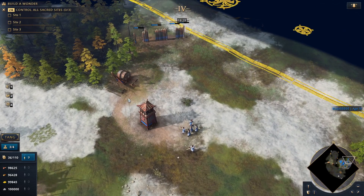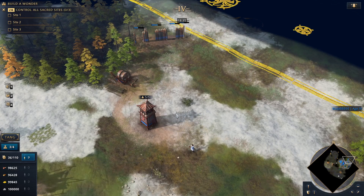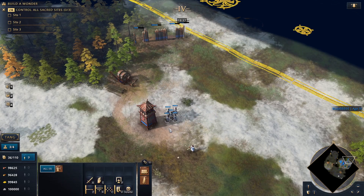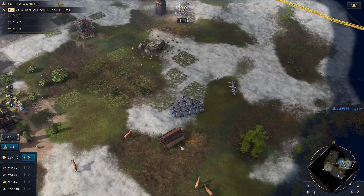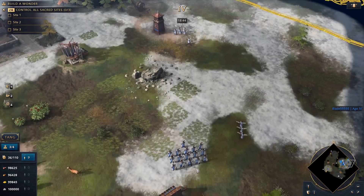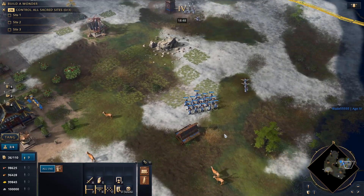You can also do the same thing with a tower — with five archers hotkeyed, you can put them in a tower and do the same exact thing. This isn't as useful, but for the ram, it's a neat little trick. It'll make assaulting town centers much easier if you do that properly.